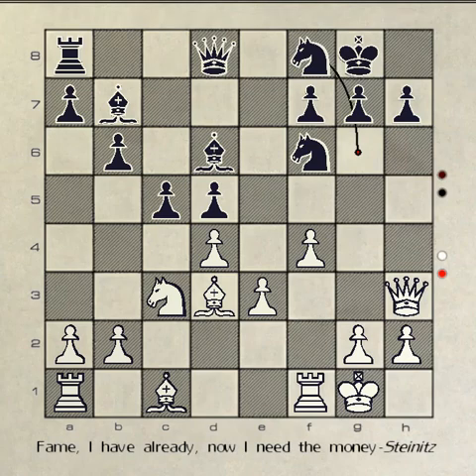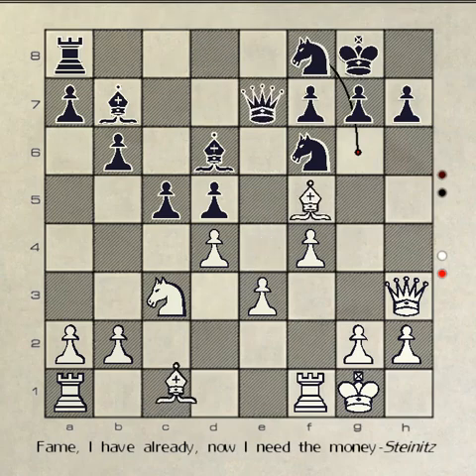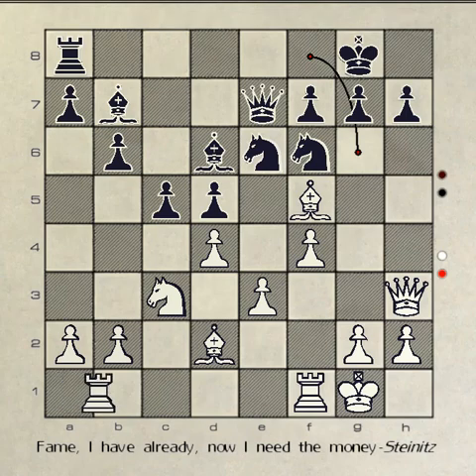The chess master recommends bishop to f5. You move your bishop to f5, black counters with the queen to e7. You move your bishop to d2, black counters with knight to e6, taking the knight away from the edge of the board. You move your rook at a1 to e1, and black responds with pawn to g6, threatening your bishop at f5.